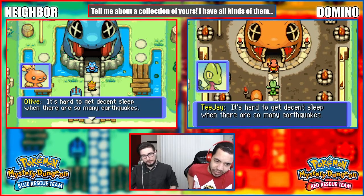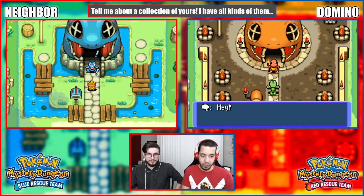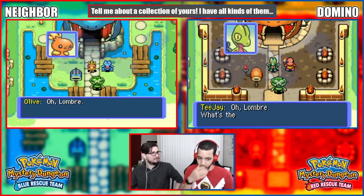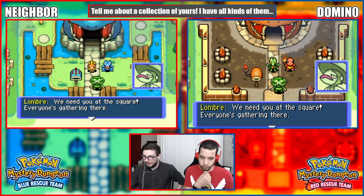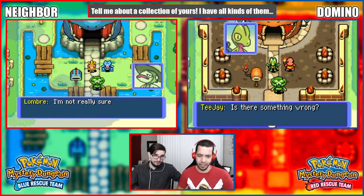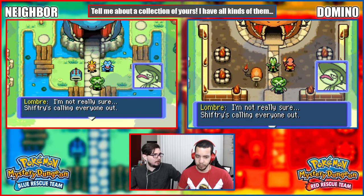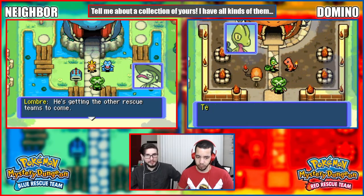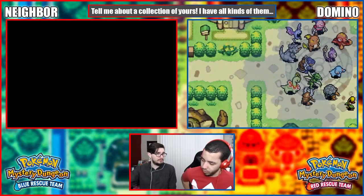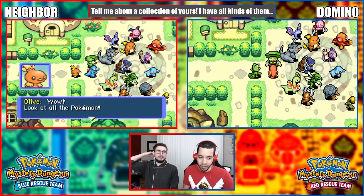'Did you notice the earthquake earlier? It's hard to get decent sleep when there are so many earthquakes.' Hey Neighbor - 'What's the matter? We need you at the square, everyone's gathering there! Something wrong? I'm not really sure - Shiftry's calling everyone out. He's getting all the rescue teams to come. Come Neighbor, let's go!' Oh, this is where we get to meet some of the other cool rescue teams!